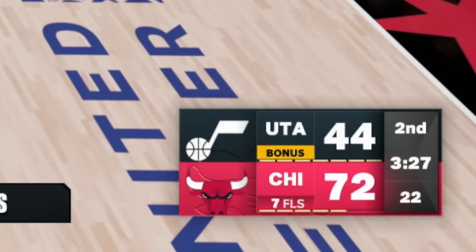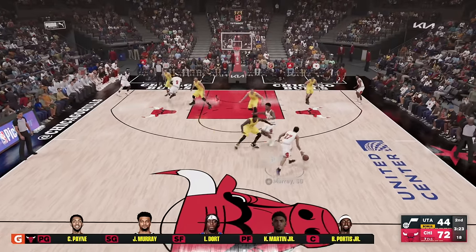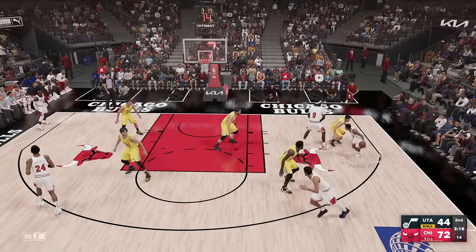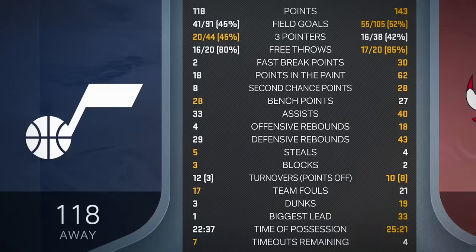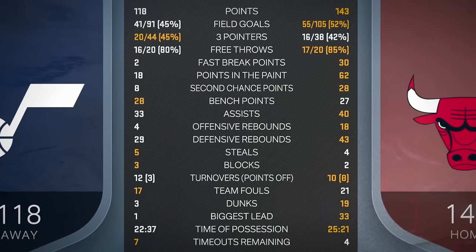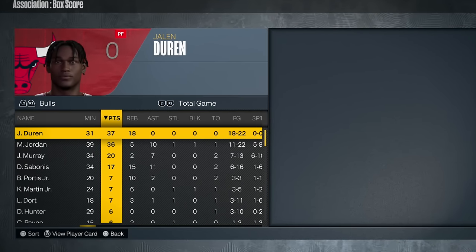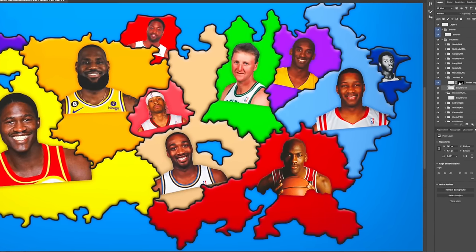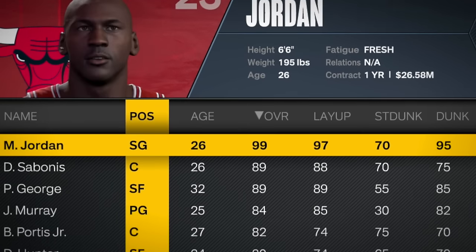MJ built an almost 30-point lead in the first half. John Stockton was cooking too — he had added Paul George — but it's a 30-point lead. John and the Jazz never came back. What in the world — Jalen Duren is an 80 overall leading the team? Dread it, fear it, run from it — it don't matter. MJ's coming to destroy all your dreams. He casually adds Paul George alongside Damian Sabonis, who's a 90. What in the world?